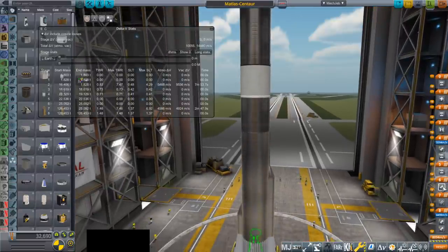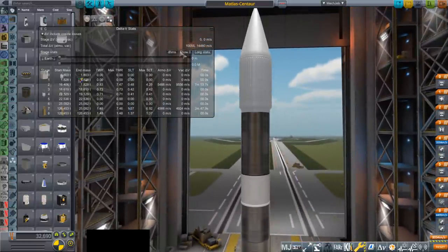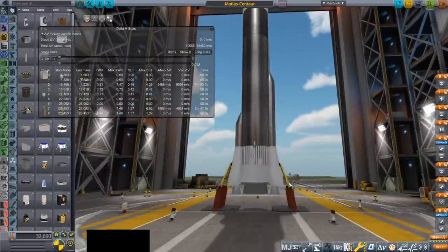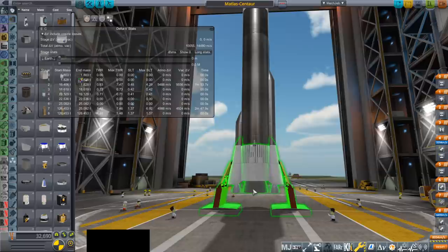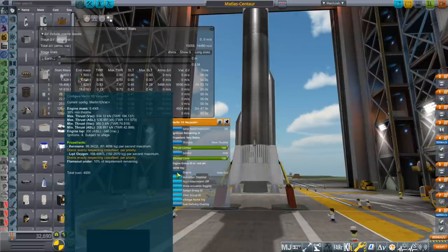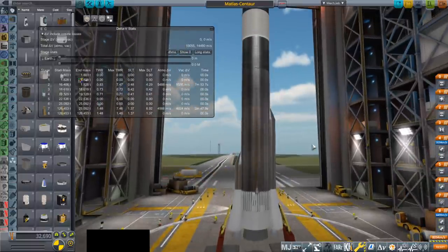We will have to light the Merlin 1D vacuum before dumping the skirt — that's certain. The fairing is fine. For the Atlas Centaur we had a reading of 14,370; this only has 110 meters per second more, which seems weird. This is one reason I'm going to test this — I thought it'd do better than that. Because the engines have legitimately way better ISP: 348 vacuum ISP versus 315 for the LR-105 on the Atlas rocket.